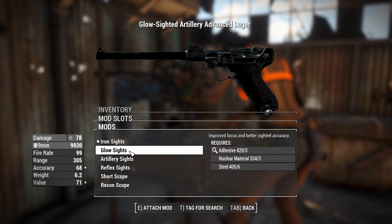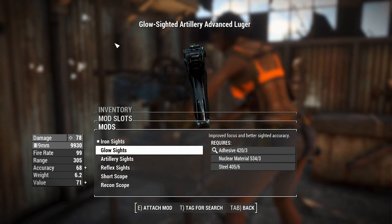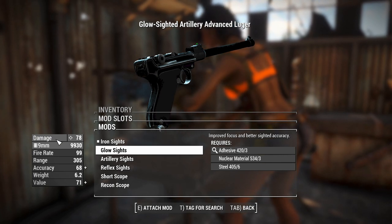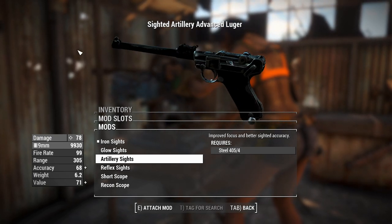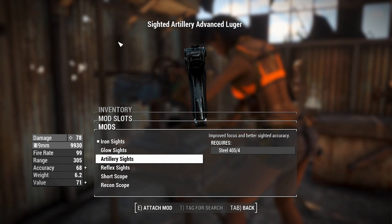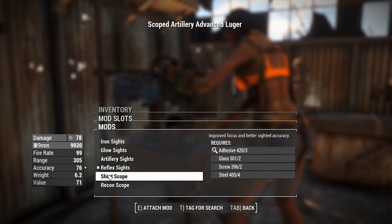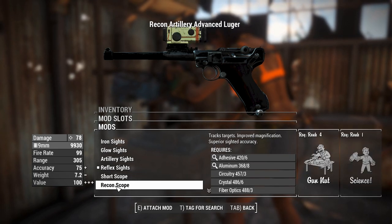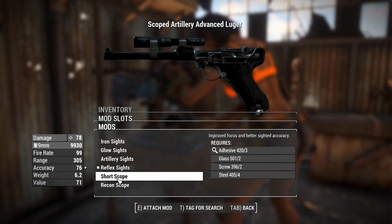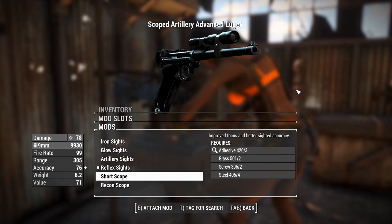We'll go to the sights. You can have glow sights, which actually extend the barrel head a little bit, which is kind of interesting — there's nothing to line that up with at the back, which would be hard to use in VR, but luckily the character knows exactly where the center of the screen is. The artillery sights add a little bit of greebling. I think this is a much better iron sight setup than the standard iron sights. You've got a ray flag sight. And the short scope and recon scope are both see-through scopes, which means this thing requires that mod. It also requires the Browning 9mm High Power mod, so there's a little bit of stuff you need to get this working.